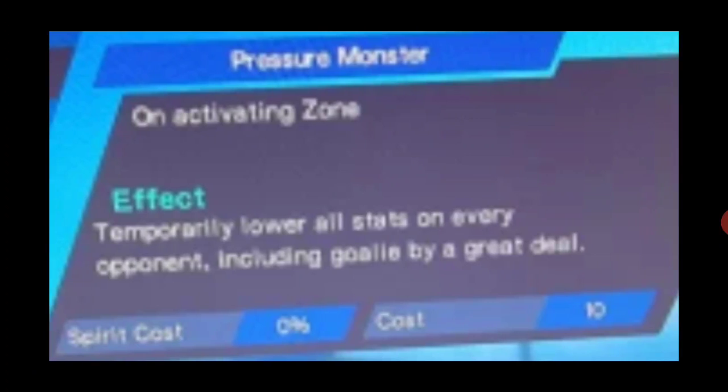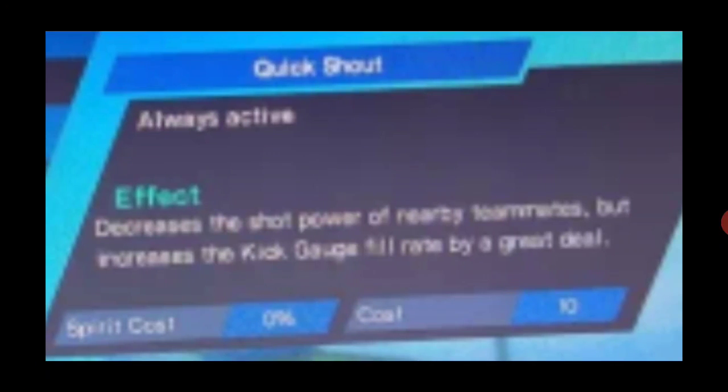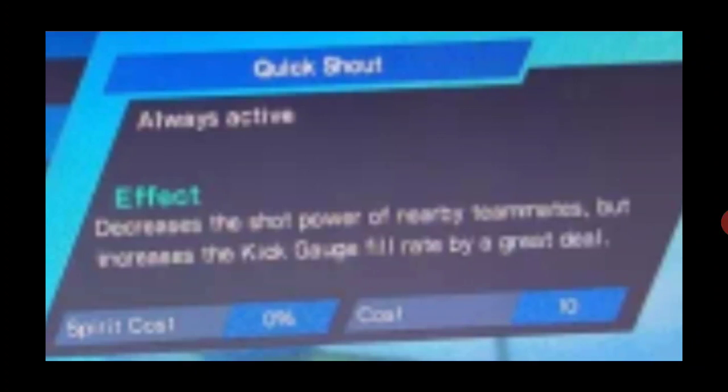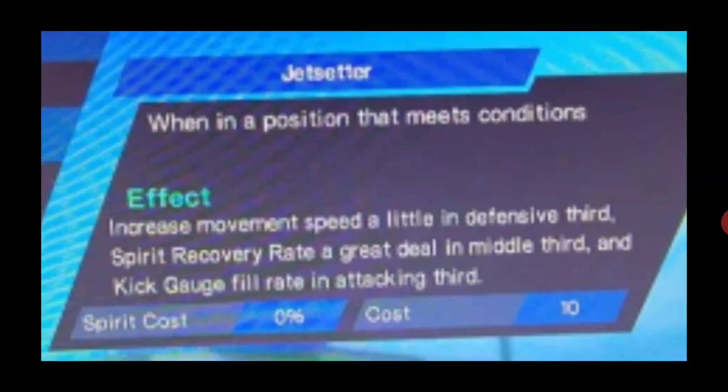For Pierre, he's going to have either Quick Shout or Jet Setter. I think it's Jet Setter because he's the only one who can really play in multiple positions, so it makes a lot of sense for him. I think Jet Setter is the second skill we're going to see when Group B comes out.